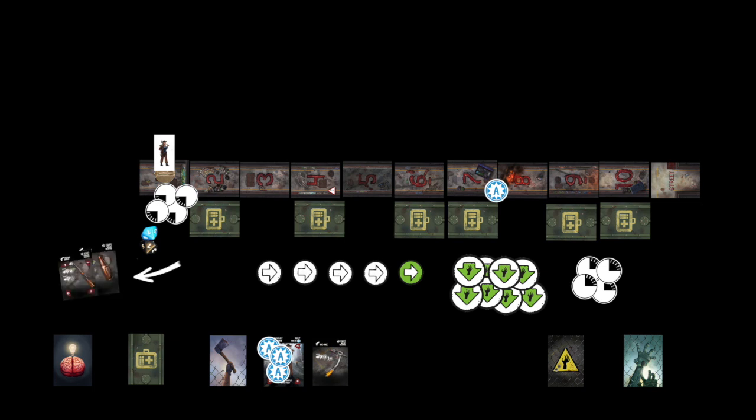Draw two supply cards to form your hand. If you do not draw at least one firearm, you may once choose to discard one or both cards and replace them. Remove the card lost opportunity from the survivor tactics deck and place it back in the box.